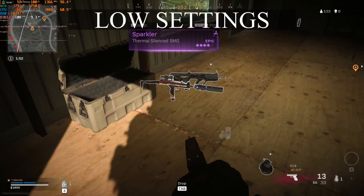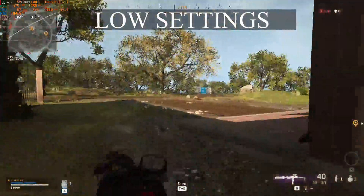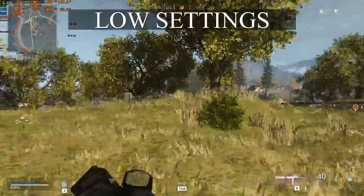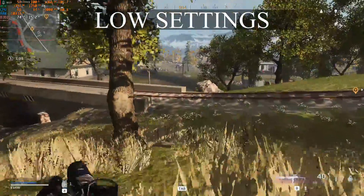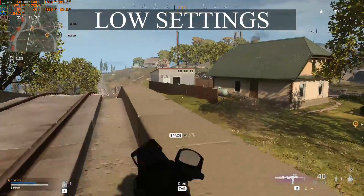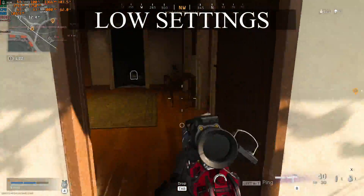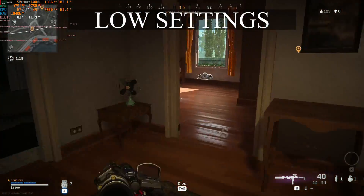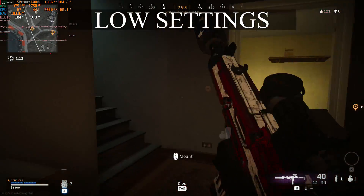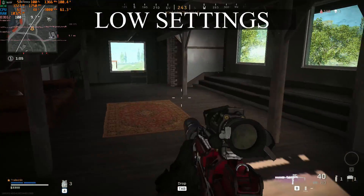Running around on low settings, we're getting about 100% GPU usage and just above 100 FPS, which is really cool. We're only using about 40% CPU usage — it'll probably fluctuate up to 50% in certain areas. One perk of having eight cores and 16 threads is that with certain games you can do 1080p 60 FPS live streaming while gaming. You'd need to adjust your encoder settings for quality, but overall it's a well-rounded system — you can do video editing, recording, and 1080p 60 gaming.